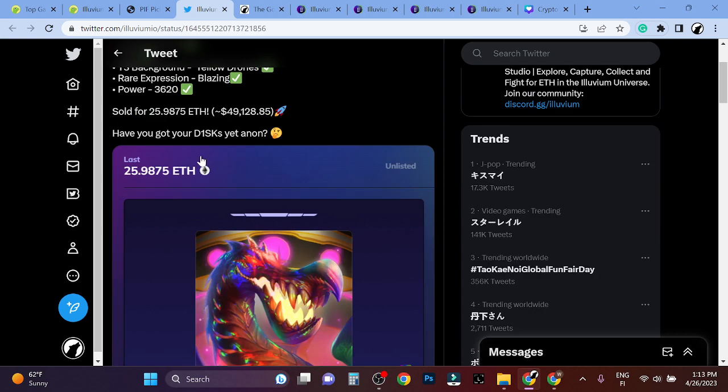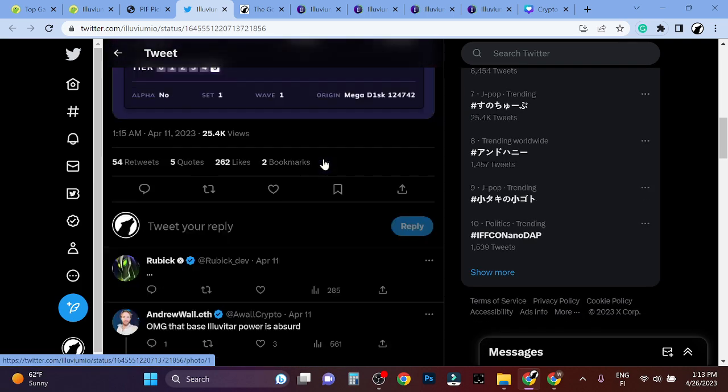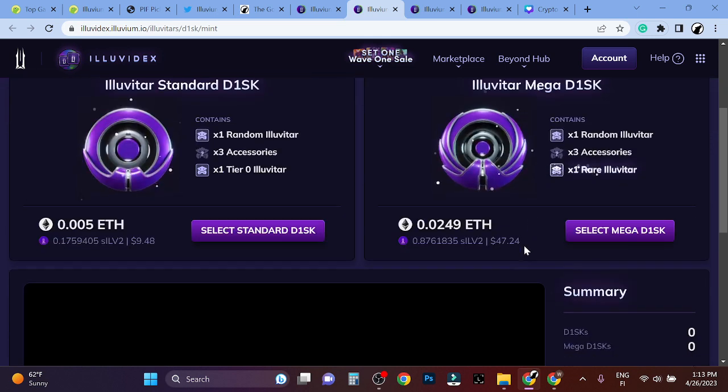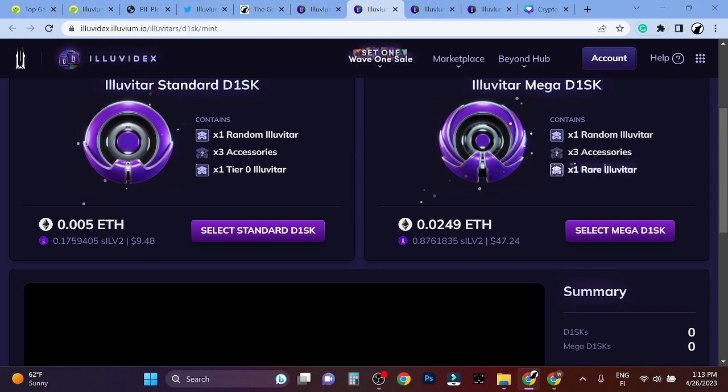This is what it looks like — 25 ETH. And here's where you can actually buy these things if you want to. Somebody bought this one; right now the price is $4,247 as it has gone up in price.